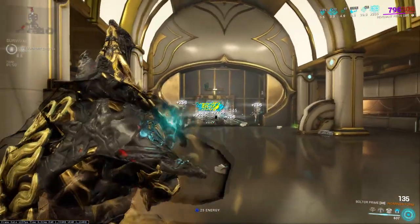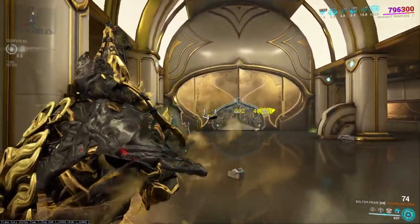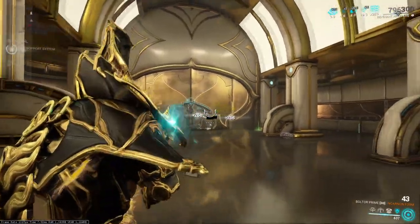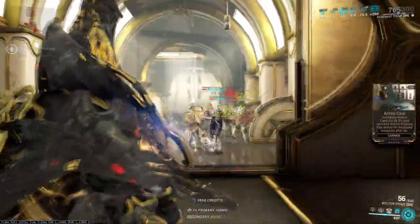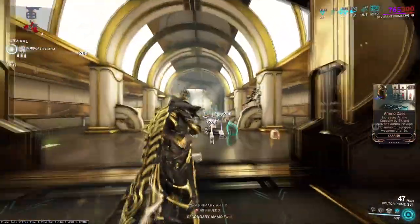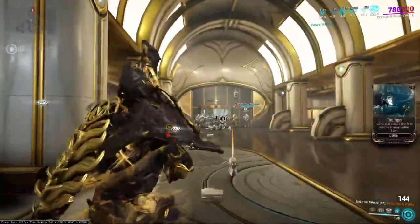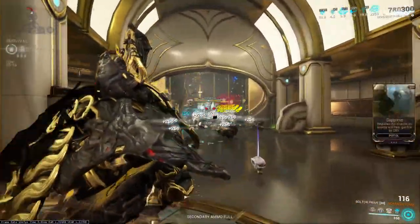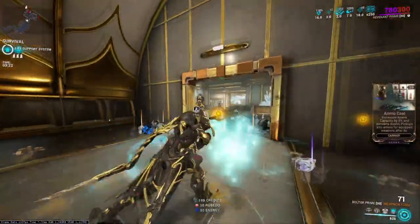The Boltor Incarnate is a solid weapon overall. It's an improvement, and although it isn't going to be the best selection out of all choices available so far, it's definitely a solid pick if you're looking for a good weapon to scale into endgame content — and that should be the focus. It's a great reliable gun to add to your arsenal, and this weapon shoots bolts!